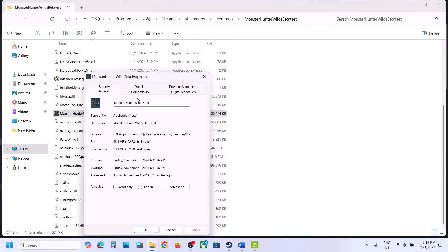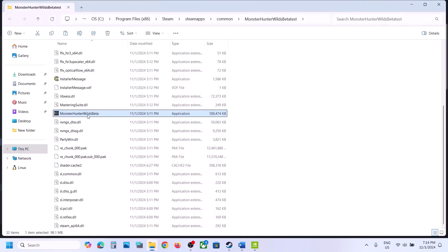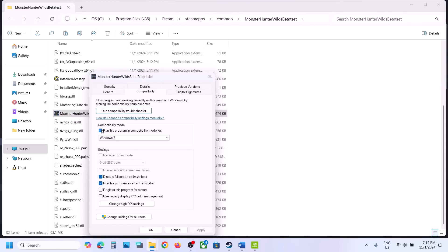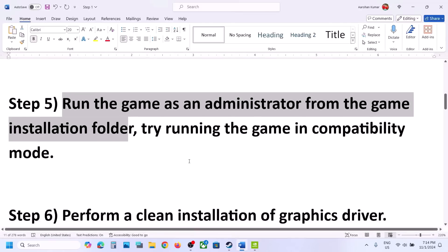If that does not work, go to Properties once again and this time select Windows 8 under compatibility mode, hit Apply, click OK, and launch the game to check. Still not working? Try selecting Windows 7, hit Apply, click OK, and check. Still not working? Put a check on Disable Full Screen Optimization, hit Apply, click OK, and launch the game. If none of these work, uncheck all those boxes, hit Apply, click OK, and follow the next step.